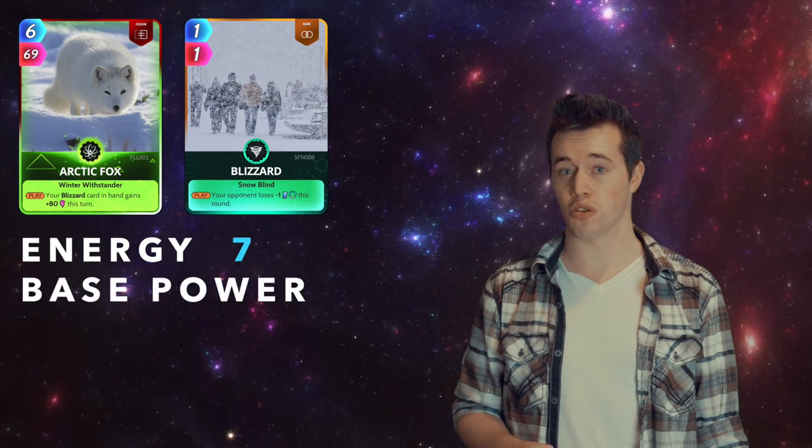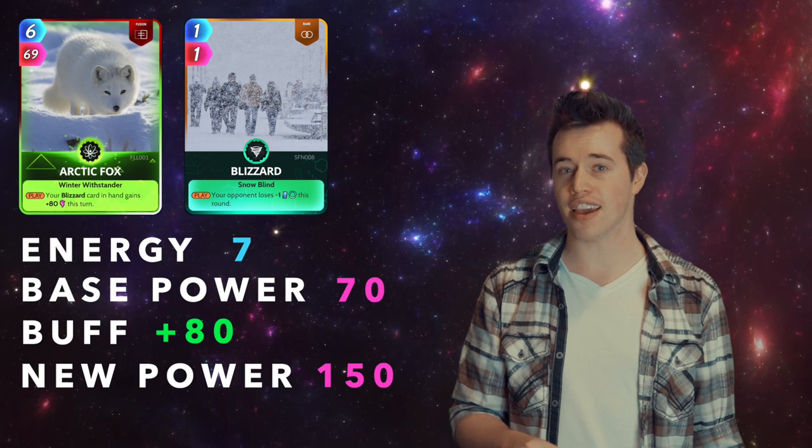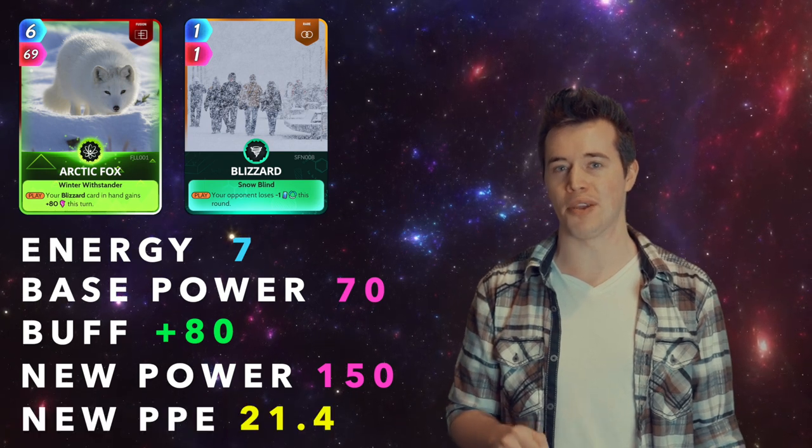Arctic Fox and Blizzard. Total energy: 7. Total base power: 70. These two have a buff of 80. That makes their new power 150, and their new PPE 21.4.